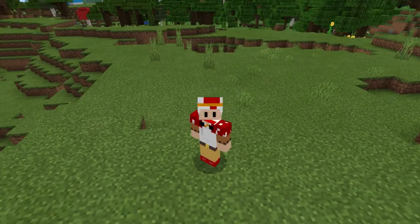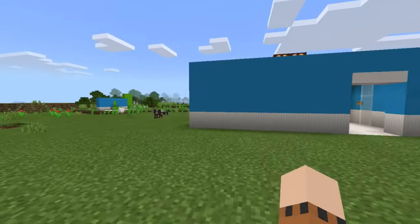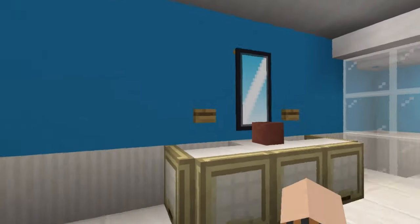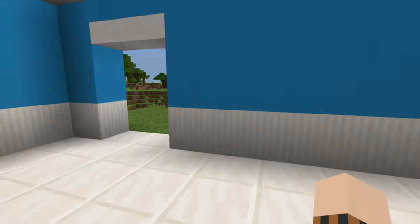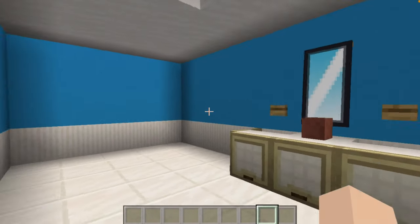Hey guys, welcome back to another Minecraft video. Today I'm going to be showing you how to make the third part of this bathroom tutorial. In the first part I showed you how to make this bathroom shower — make sure to check that out, a little eye icon should pop up in the top right corner of your screen. In the second part I showed you how to make a really nice bench with sinks and a mirror. In this part I'm going to show you how to make a bath that fits perfectly into this corner, and also some towels.